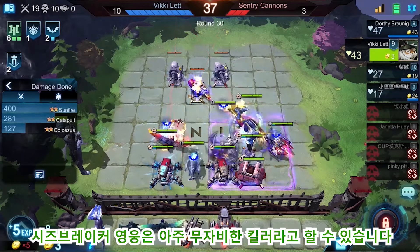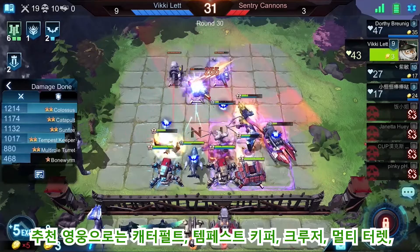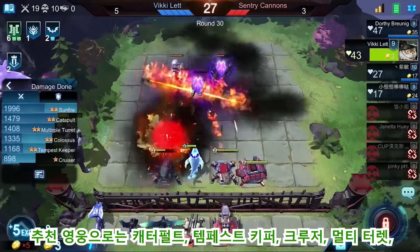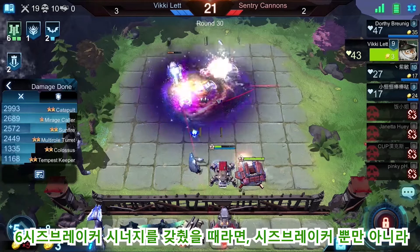Siegebreakers are professional hunters against mechs, Marines, Psykers, Puppets, Beasts, Insectoids, and Immortals. The supernatural power of Siegebreaker gives them targeted striking ability against opponents. In order to maximize this characteristic, we'd better collect six of these supernatural power heroes on the battlefield.